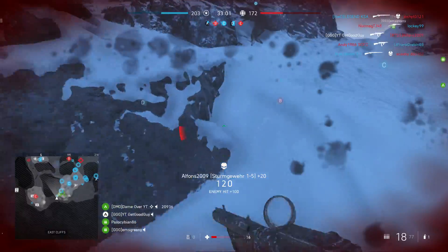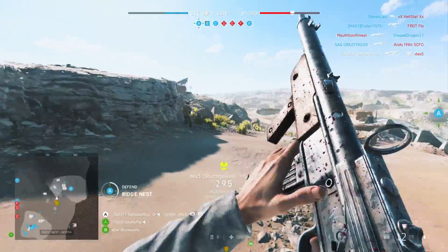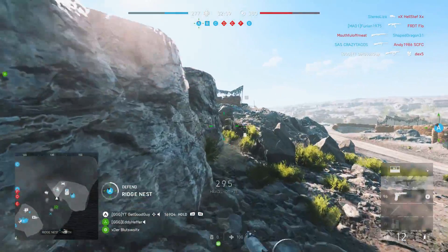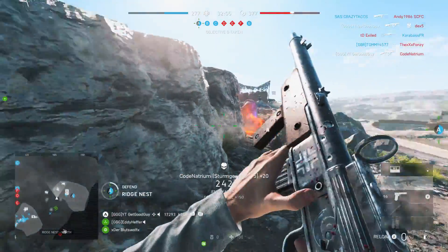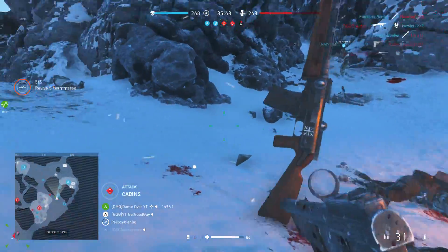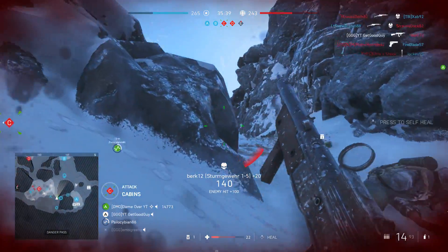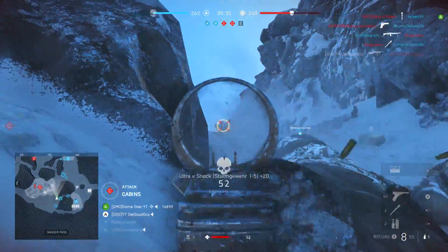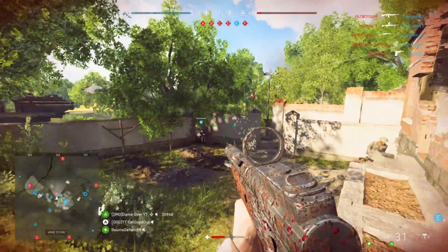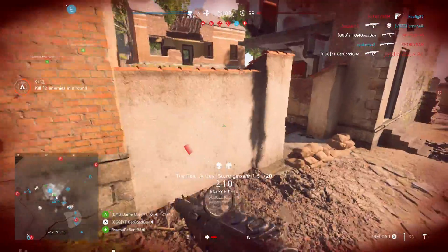Now let's get down to particulars. The Sturmgewehr 1-5 fires at 670 rounds per minute. That's currently the second fastest firing assault class weapon, sitting behind the M1907's 770 rounds per minute, whilst outstripping the STG 600. So its basic raw killing potential lies somewhere between the two in terms of time to kill. And that 670 rounds per minute fire rate is actually faster than a few of the medic-class SMGs, falling in line with one of them — the MP28.